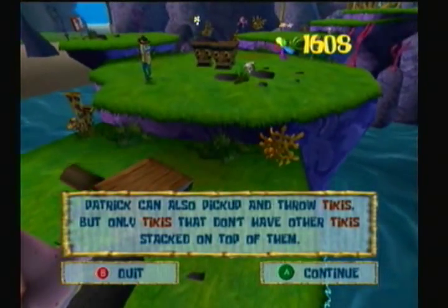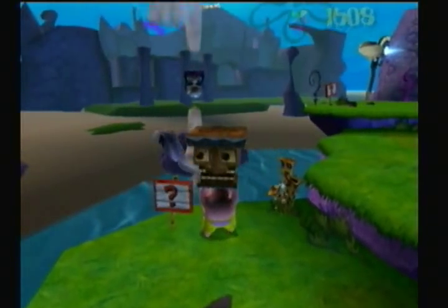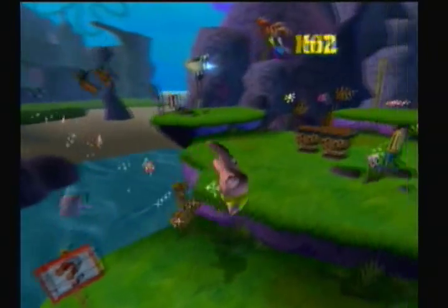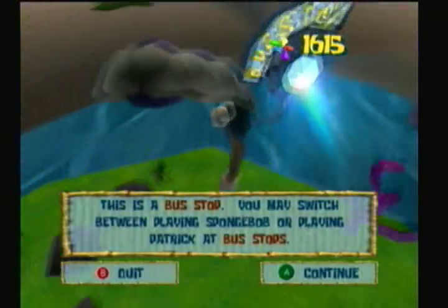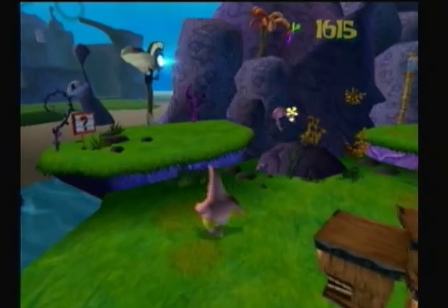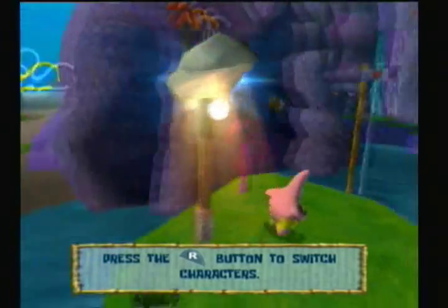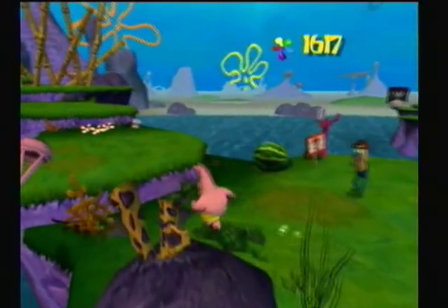This part you can pick up and throw Tikis. We'll explore the beginnings of Patrick stuff. So you can throw stuff, the bus stuff, this is what you'll use. You can also throw food. But this is what you'll basically use when you want to switch characters. So you press R, you're Spongebob. Press R, there's Patrick. That's how it will work basically.